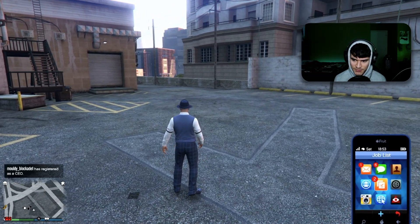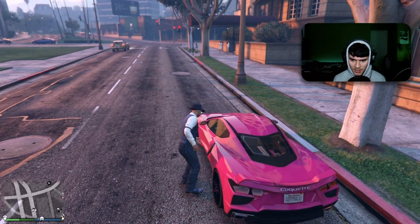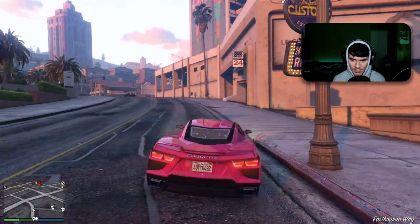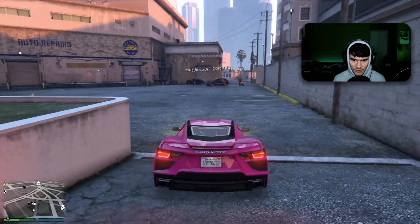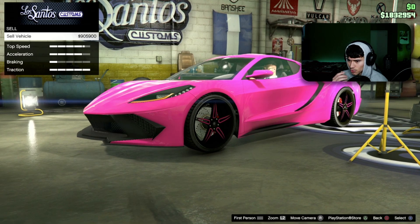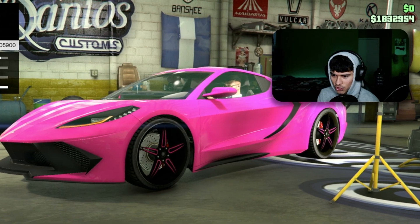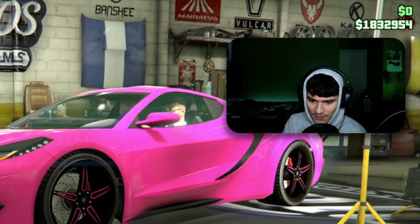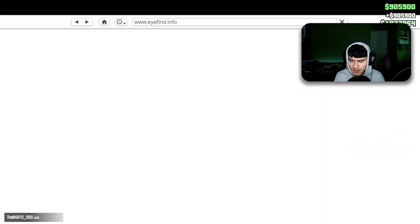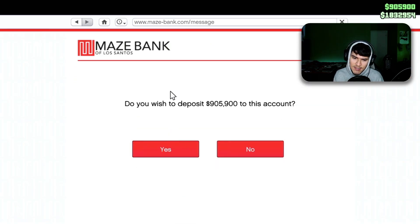Now I gotta transfer my money. Time to call in my Coquet D10. I literally bought it and totally forgot about it. This car is about to be sold for a submarine that I'm probably never gonna drive again — unless you guys want to have a submarine party. It sells for 900K. So 900K plus 800K gives me about 1.7 million — actually that's enough. I'm selling it!